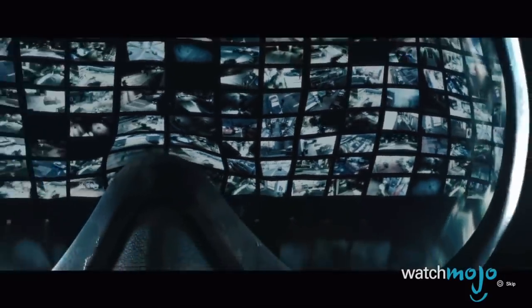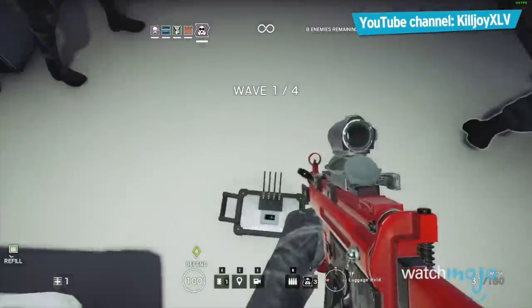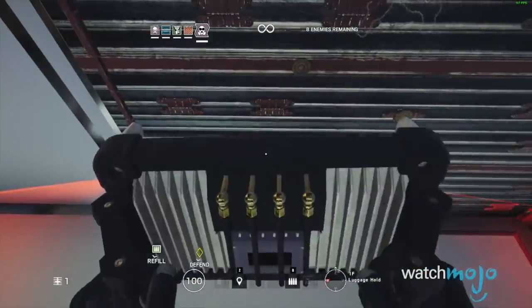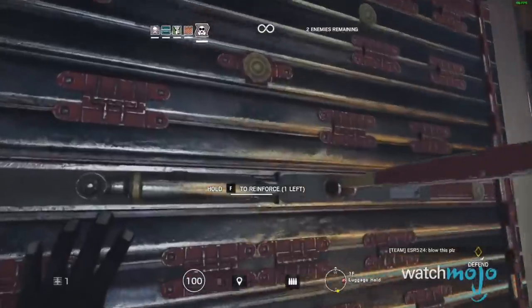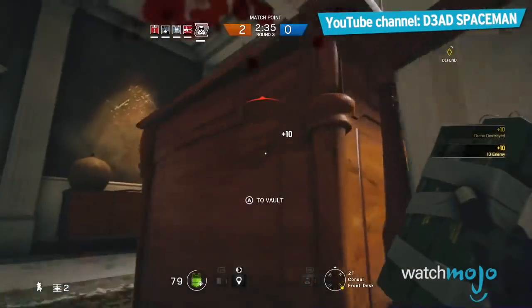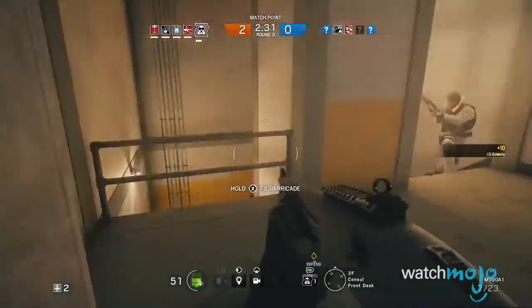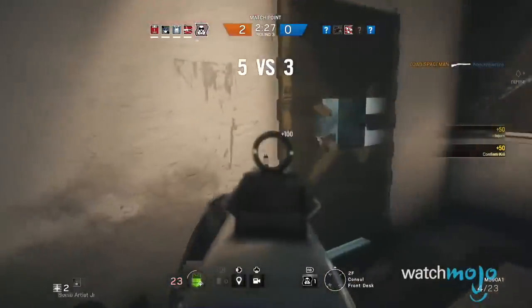Without a doubt, having a Mute on your team almost always helps. His signal disruptors disrupt signals, putting a lot of attacking operators' gadgets out of business. Drones can be deactivated, explosive cluster charges will prove ineffective, and your reinforced walls will stay safe from the likes of Thermite and Hibana. If you're fortunate in keeping those drones out, it may buy you enough time to adequately prepare for the incoming attackers — and it's an easy score when you step out and see a pile of drones out of commission.